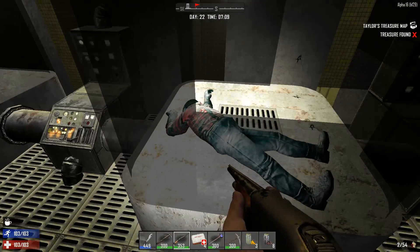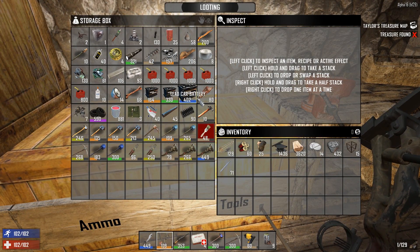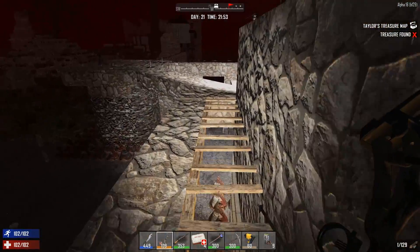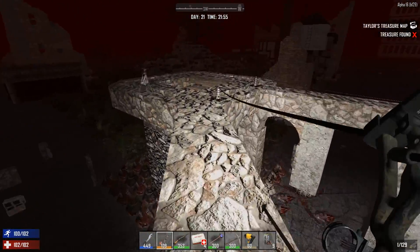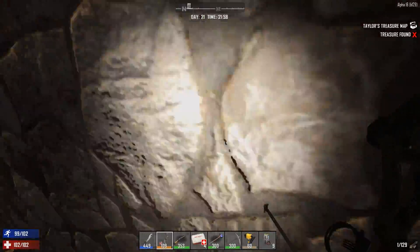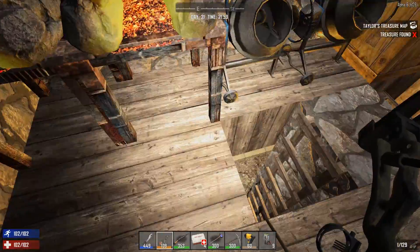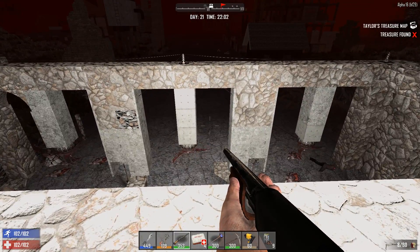What's up zombie slayers, this is KJ48 and welcome back to my Alpha 16 hype train Seven Days to Die let's play. Last video we looted the pharmaceutical building and were just about done but not quite. Today we're dealing with horde night. I made one change to the defense - I put a switch on the shotgun turret because I didn't want it going off at will. If you enjoy the video please give it a like, and if you're new here please subscribe for more daily videos.